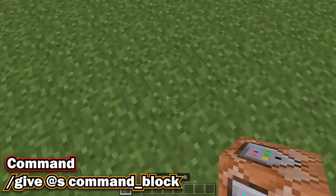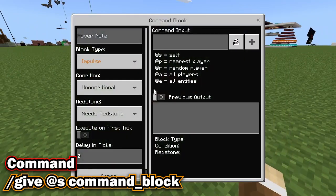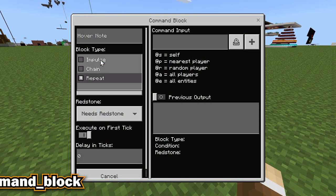Last but not least is the command block. With this, you can do many commands, from changing game mode to creating an entire game.